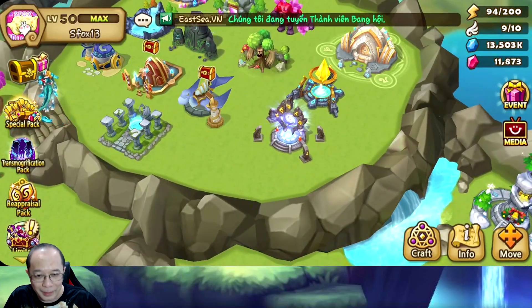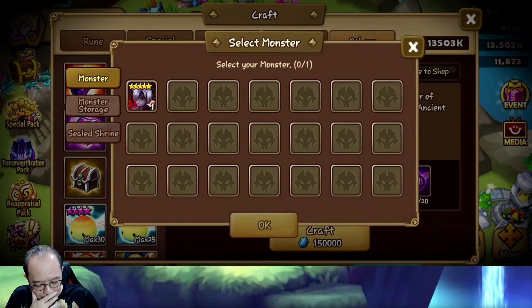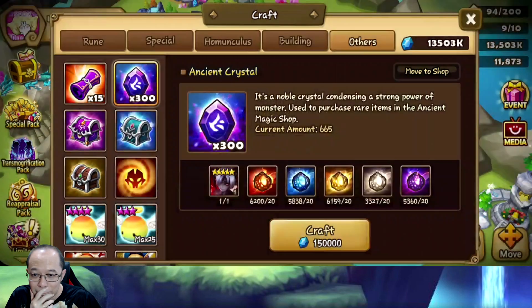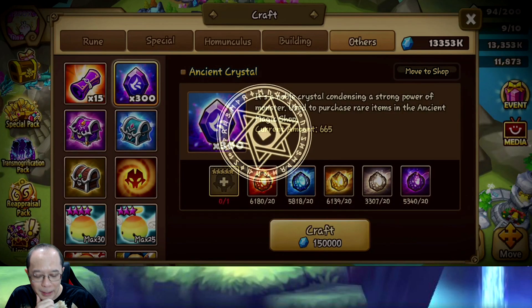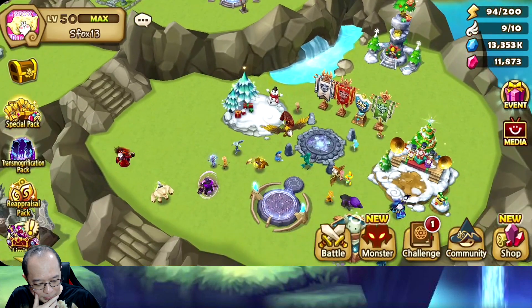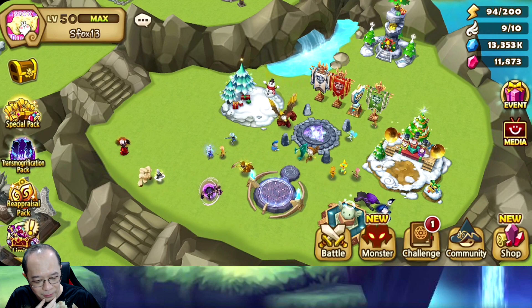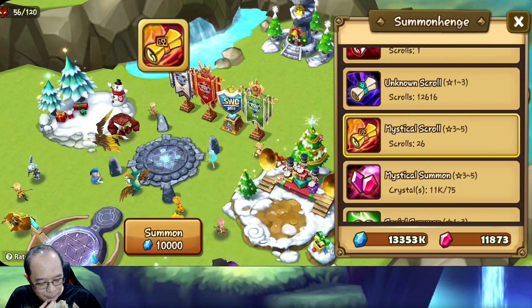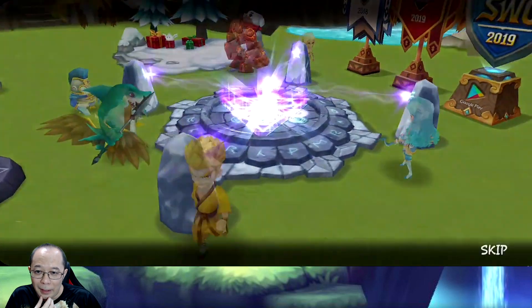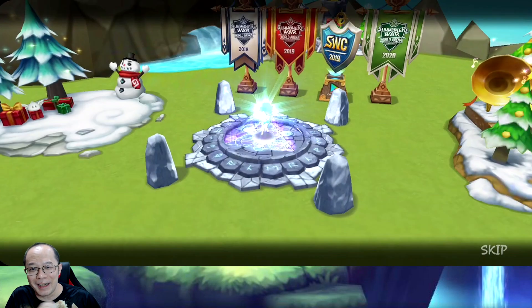Wait, wait, wait - oh my... I'm speechless, I don't know what to say. But at least thank you - come to us for 600 ancient crystal. And it only took 14 mystical scrolls, 14 mystical scrolls, two lightnings, two nat 5s!